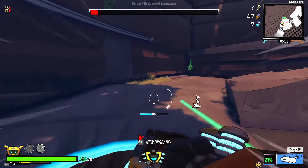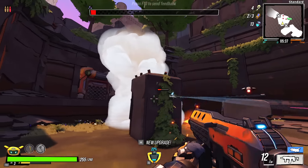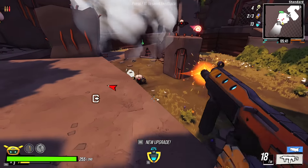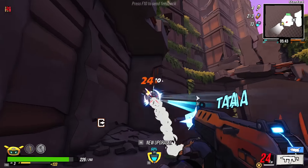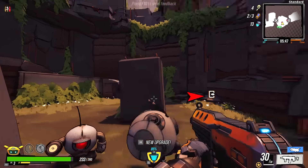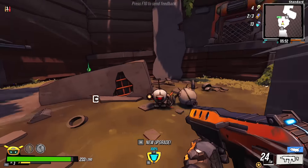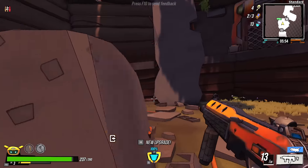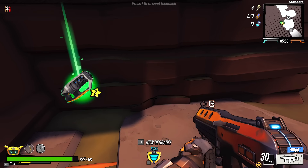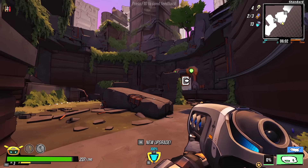The little green things are called scraps. Different classes interact with scraps in different ways — you will get more or less scraps and they will do different stuff depending on what class you play. In general they all heal you and give you some HP back, but some classes get their cooldowns reduced and stuff like that when they pick them up. The classes right now are recon, defender — which is what we're playing — and engineer, which is the other class I like to play.